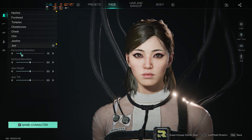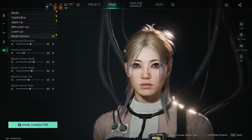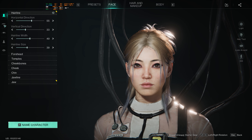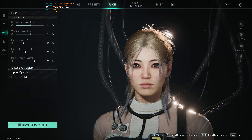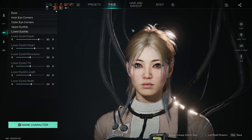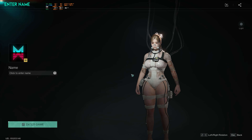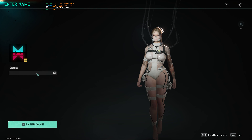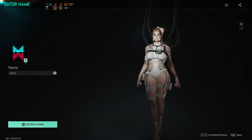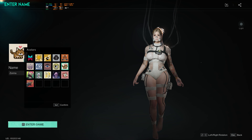This is really, really good. I finished up my character, but I noticed one thing — they have so much customization, but they don't have anything for changing the eye color. You can change everything about the eyes but not the eye color; that is really strange. Anyway, we're going to name our character. We got our character set up — we'll call her Zaina. Oh, I like that!